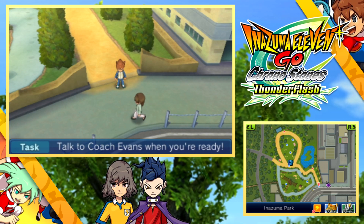And so that's where to get all of the silver and gold chests in Inazuma 11 Go Chrono Stones. That unlocks a lot of competition routes, so have fun with those. Any questions, just leave a comment and I'll be sure to try and help you out. See you in another video.